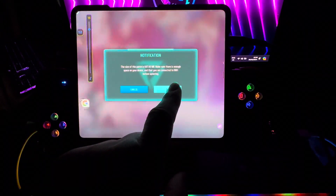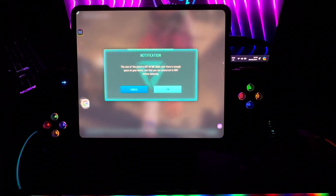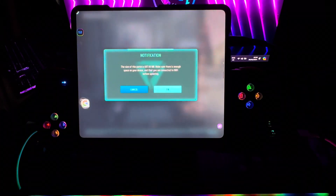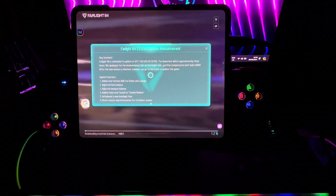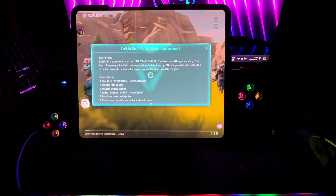It says the size of the patch is 687.66 megabytes. Make sure there's enough space on your device and that you are connected to Wi-Fi before updating. Yes, I'm connected to Wi-Fi. It says Farlight 84 version 2.3.0.0 update announcement.